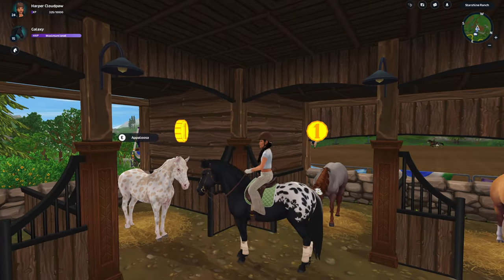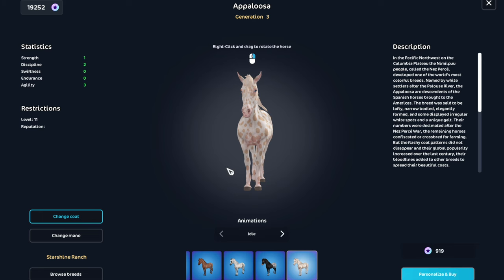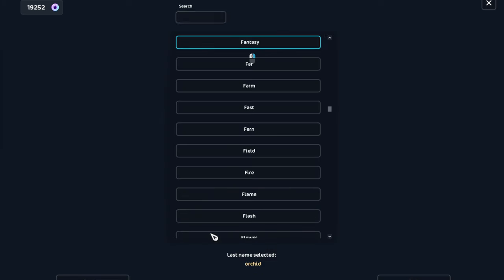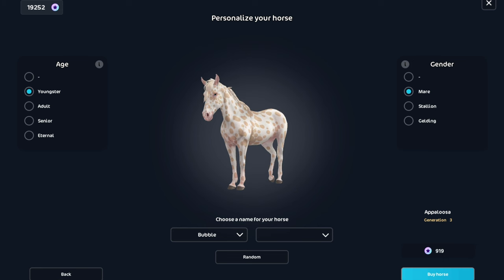Oh my gosh, it's so cute! What do I want to name her? I think I want to name her Bubble — I just think that's such a cute name. And she's gonna be a youngster and a girl, obviously.